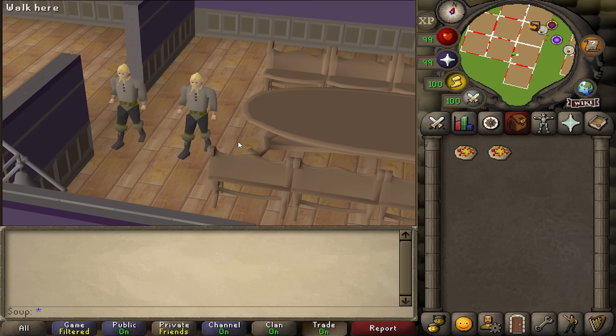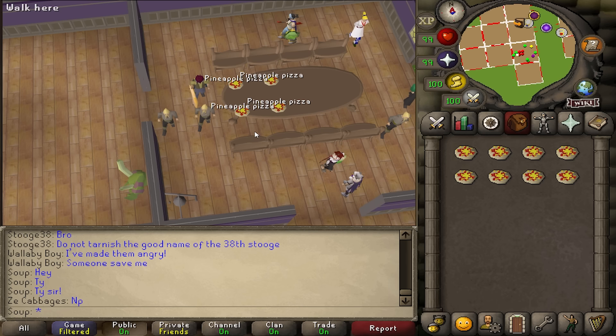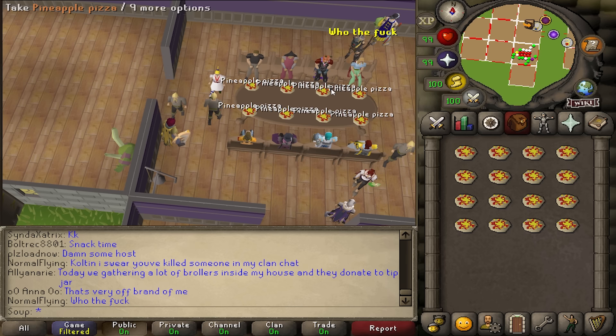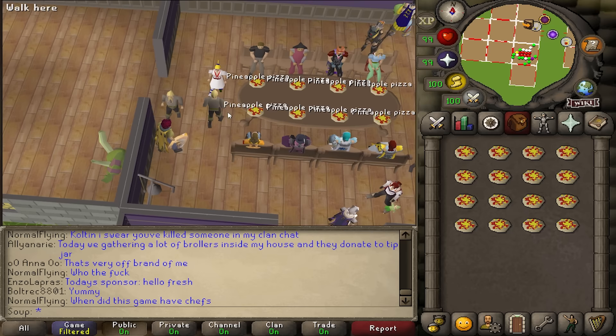Two people in your house gets you two pizzas — 1.4k. Four people gets four pizzas, 2.8k. Eight people gets eight pizzas, 5.6k worth, just like that. Unfortunately, the servant cannot bring back more than eight pizzas. I had 15 accounts in my house hoping she'd bring back 15, but she only brought back eight. I even tried two dining rooms in case that was a cheeky way to get extra — it didn't work. But knowing that only clicking a few times can yield eight pineapple pizzas worth 700 GP each, I had to try this for an entire hour.